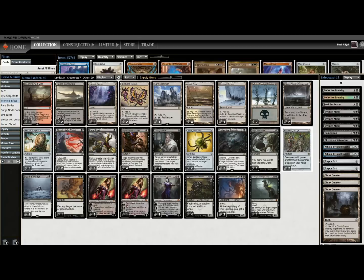We have a spicy one today, folks. This is a donation deck list from Mitchell. This is Modern Mono-Black Infect. Mitchell said he's been really into Mono-Black Infect ever since it was Standard legal, and he's just trying to make it work.